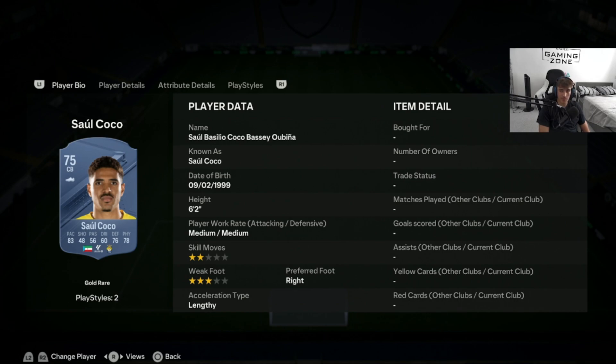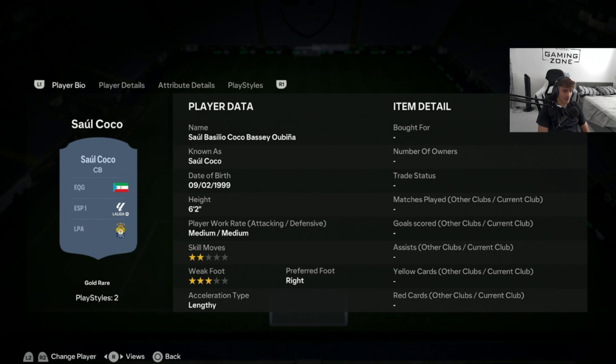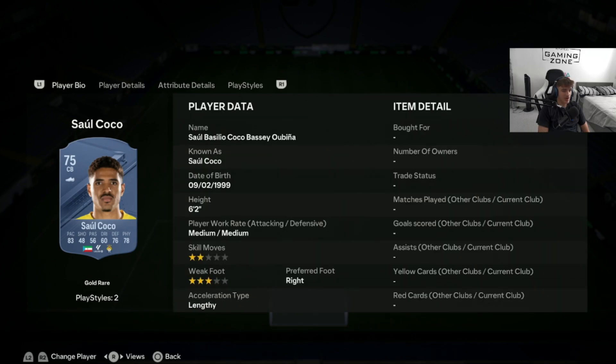Now we move on to centre-backs, and here I have five different cards going through them in ascending price order. Starting off with the cheapest: Salcoco. He has pretty poor national links, but he is from La Liga, which puts him in a usable position. He's 6'2" and what stands out is his 83 pace. For those on a very low budget building a La Liga team, this Salcoco is a perfect example of a cheap OP card — coming in at literally 800 coins. With that 83 pace and the lengthy playstyle, he should be really good in game.